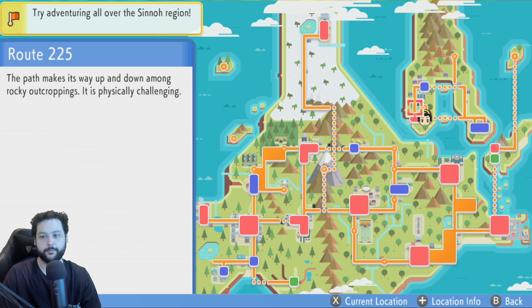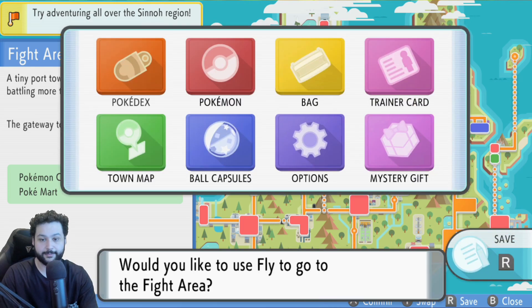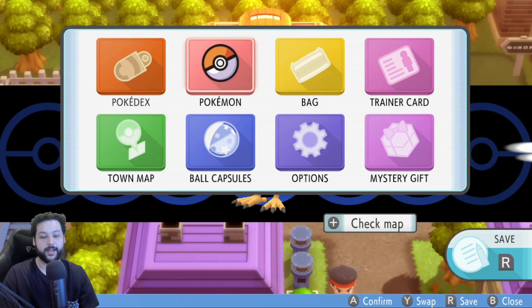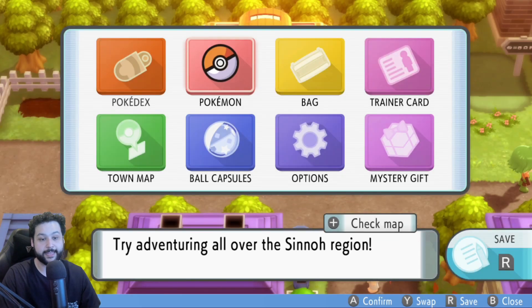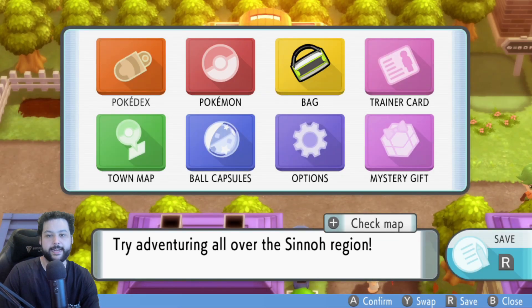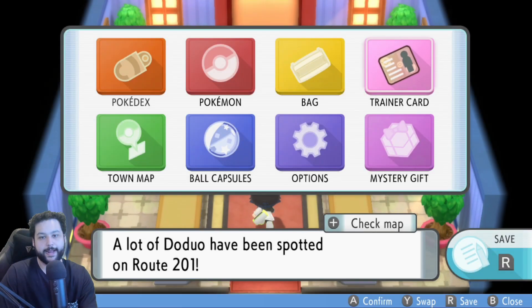Now we can do the fly glitch. Use the right stick to fly in place — hover over your face on the map — then hit A and X. I have text set to fast so this goes quickly for me, but however you do it, the timing is roughly A then X about half a second apart, then hit A again to fly in place. That last A can be slow; all that matters is hitting A and then X quickly.